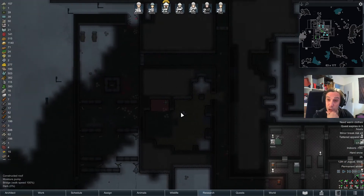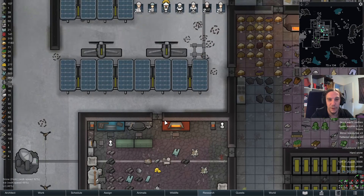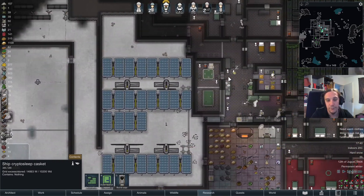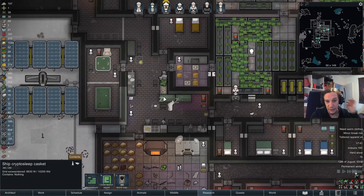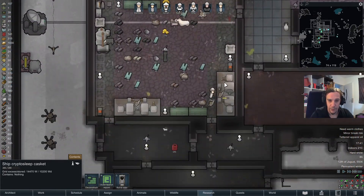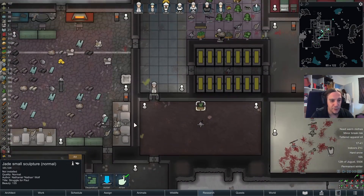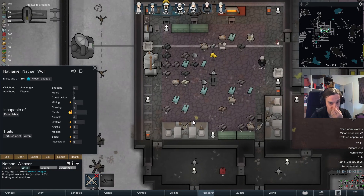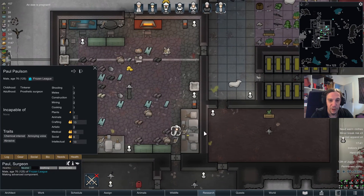There's a good chance that during the next episode we'll start lining up the ship reactor. The finale is coming, my friends, and I'm even having cryptosleep caskets for everybody — that's really nice. Looks like I don't need any other caravans anymore. Nathan can stay an artist because we're getting the component crafting done — no problem, Paul's got this. He's basically only making advanced components, and that's all it takes at this point.